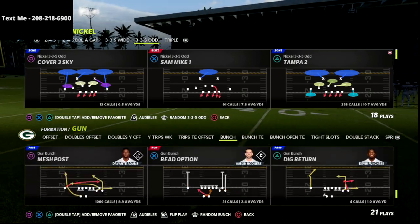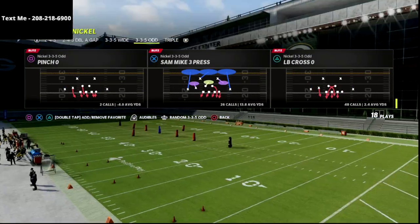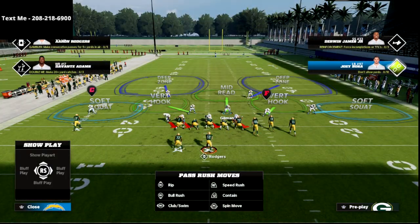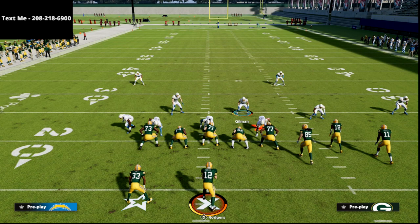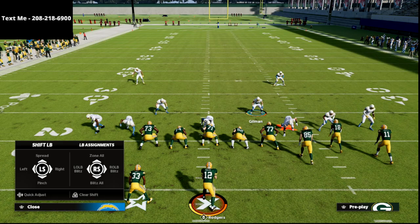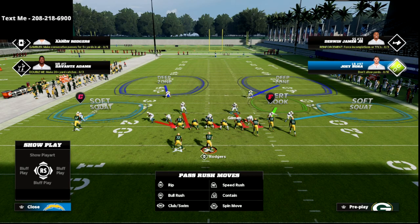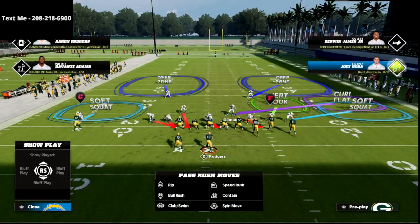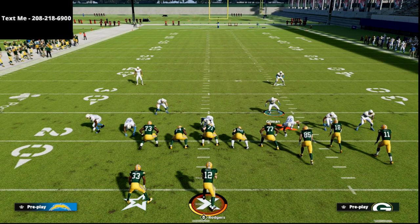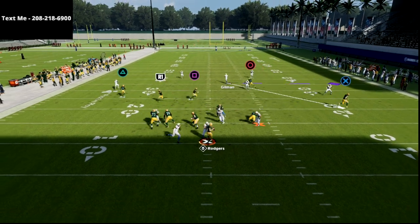The play we're going to be going over in this video is the Tampa Two, or really any play in the formation. I like to use Cover 2 Sink or Tampa Two for this. How we set this up is pretty simple — we spread our defense, then press coverage globally, blitz our linebackers, and crash our D-line to the right. Then I'm free to put my user on a zone.